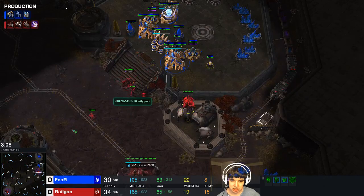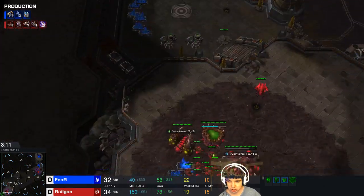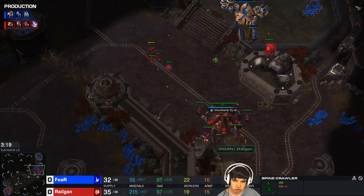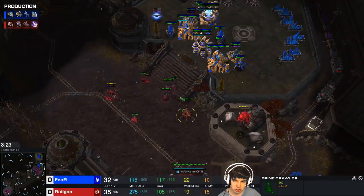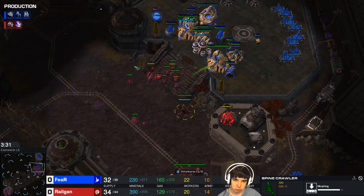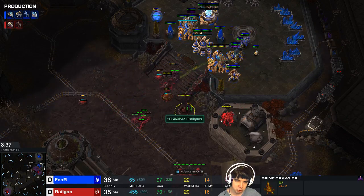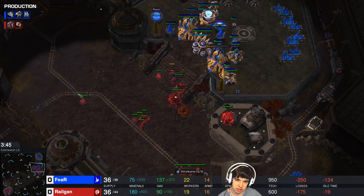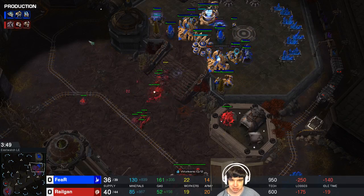Be careful that the creep tumor doesn't get sniped. My opponent in this case is going for no nexus at all — I already scouted that as well. Zergling speed is on the way, three roaches are on the way. I could morph ravagers right now to put even more pressure on him. Probably should have moved the spine crawler over here because the immortal is going to get a very easy snipe from the spine crawler, which is a little bit sad, but we all make mistakes.